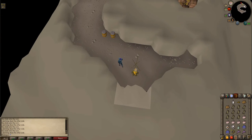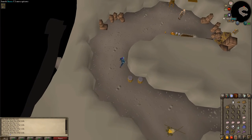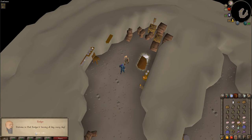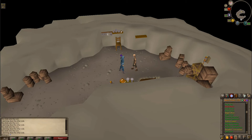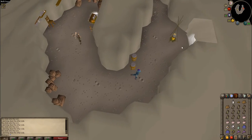Walk to the northern end of the cave and talk to Edgar. Tell him you need to find some gout weed. Make sure that your quest journal says 'I need to find out where to get gout weed — I should ask the troll cook.' If it does, head south and leave Edgar's cave.